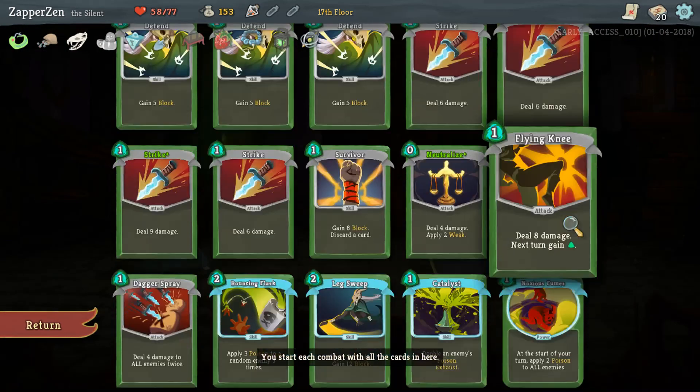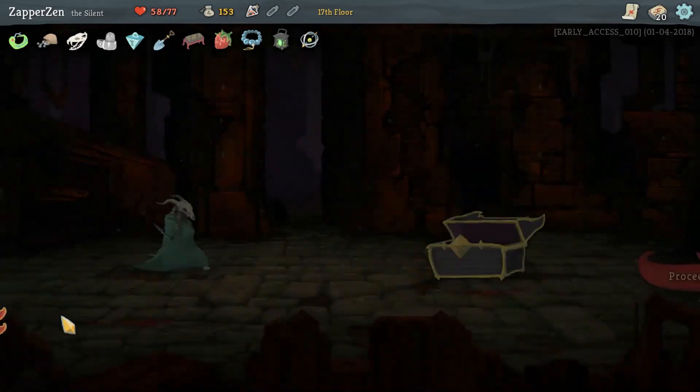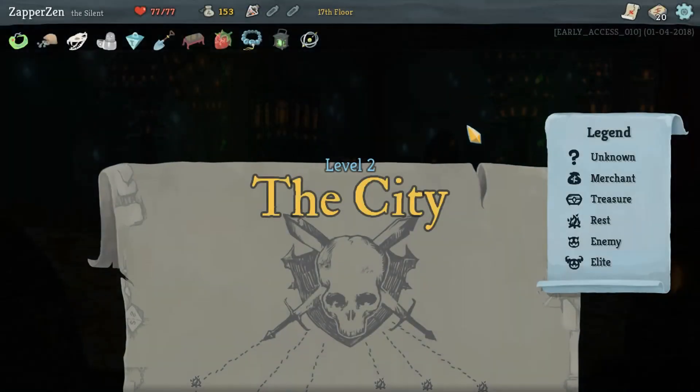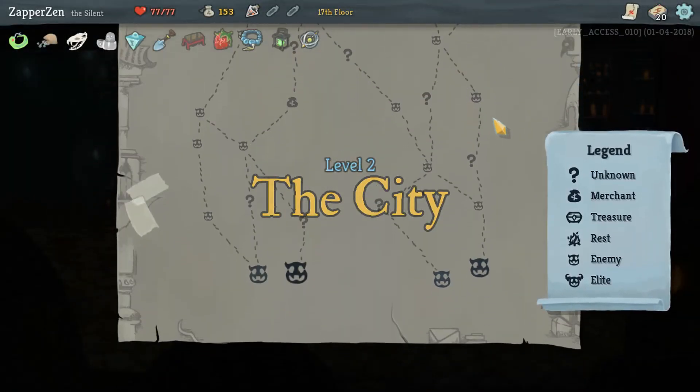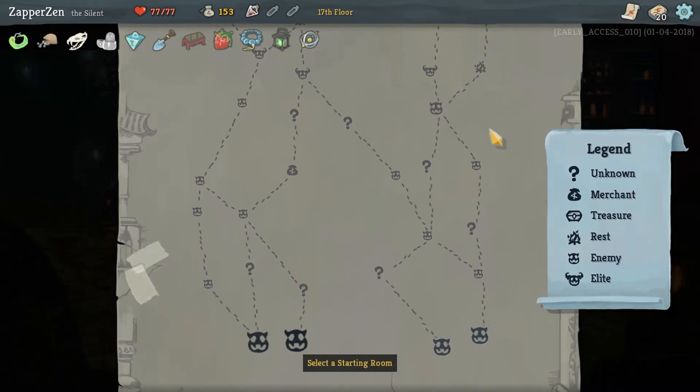Definitely a lot weaker on defense now. We do have the Leg Sweep which is always going to be an excellent draw. Looking for more card draw and energy, but for now we're going to proceed to the next floor. And yeah, we're going to chop it here - a bit of a quick one, again on the first floor, because I feel like we just had a really good start there. Rough start, but early finish. First floor is pretty much a cakewalk by now, until I poorly mess up.